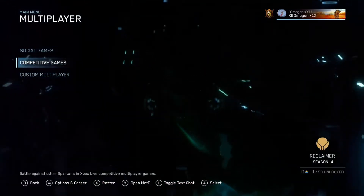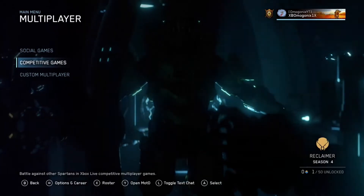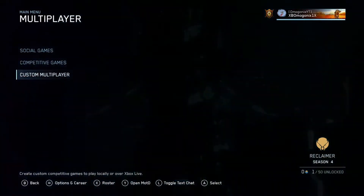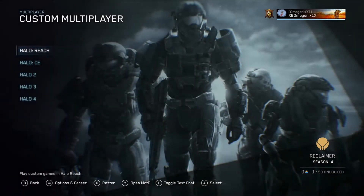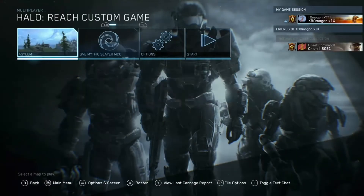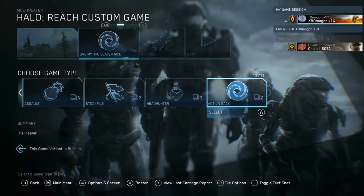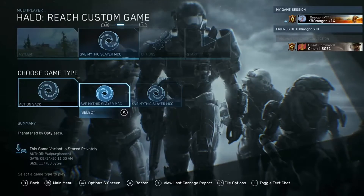If you don't know how FileShare works, I have a video on how to do it. So let's get right into this. Go into a custom multiplayer match in Halo Reach, choose any map — it doesn't matter — and go all the way down to Action Sack, then choose SVE Mythic Slayer.